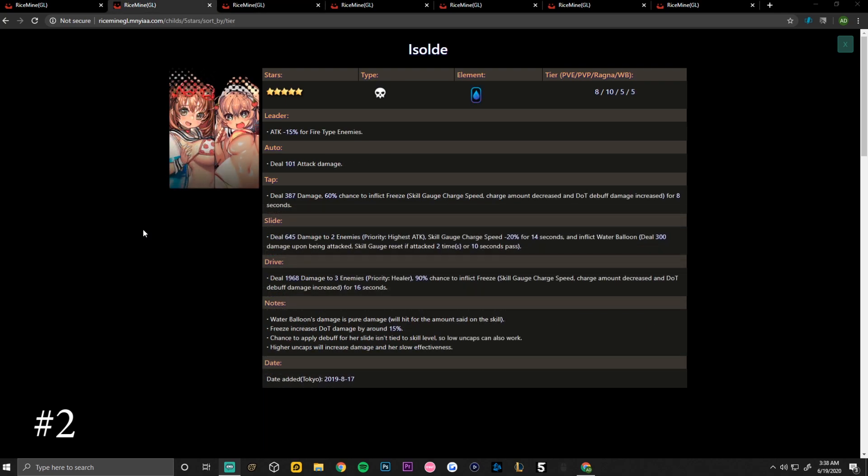Coming in at number two is the water element debuffer Isolde. Her PvP ranking is currently a 10, PvE an eight, Ragnabreak a five, and World Boss a five. Her leader skill is attack minus 15 percent for fire type enemies. Her auto attack deals 101 damage.